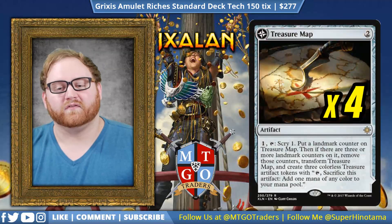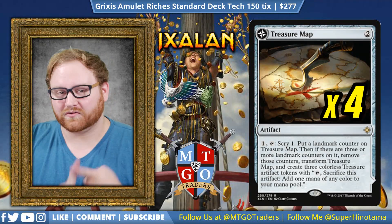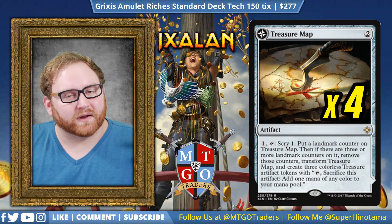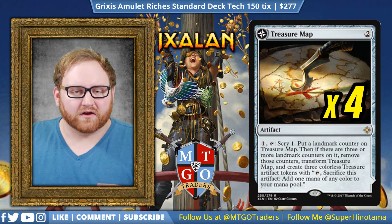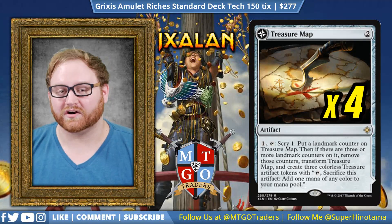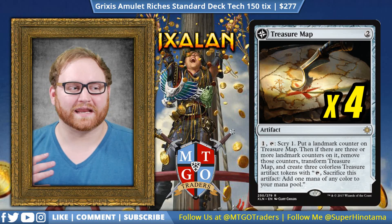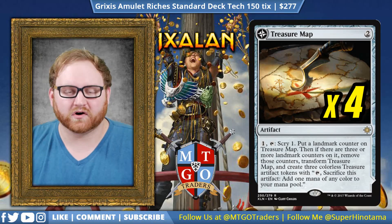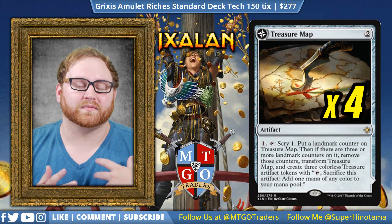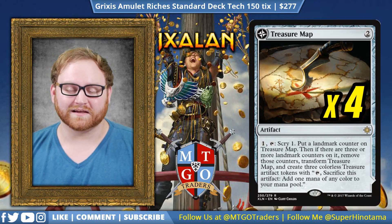Moving on from Cut, we have four Treasure Maps. This is a great way to dig through the deck and also get more treasures. We dig through our deck at the beginning of our upkeep before we draw a card to see what we're about to draw. We put a counter on it, and when there are three counters, it gives us three treasure tokens and turns into a land where we can sacrifice it and draw an extra card. Treasure Map is extremely powerful — very good on tempo, and if we have no cards in hand, we can use a flipped Treasure Cove to draw extra cards from those treasures to fill up our hand with removal or help finish off a game with Cut to Ribbons.